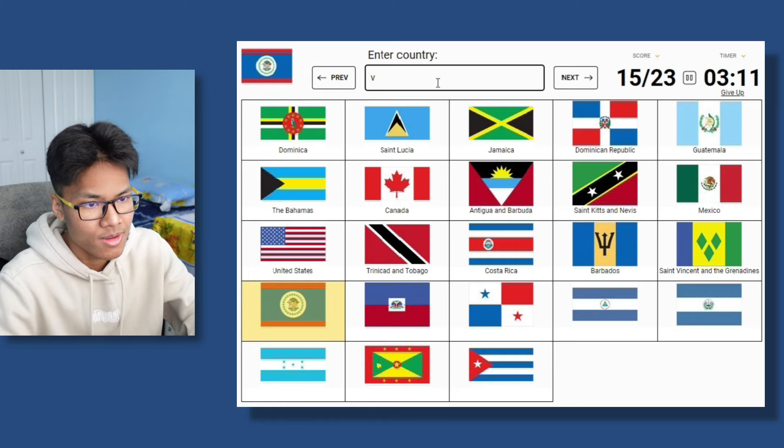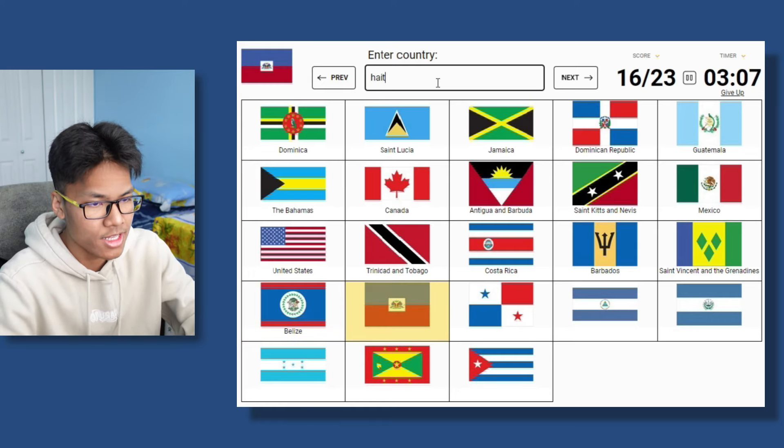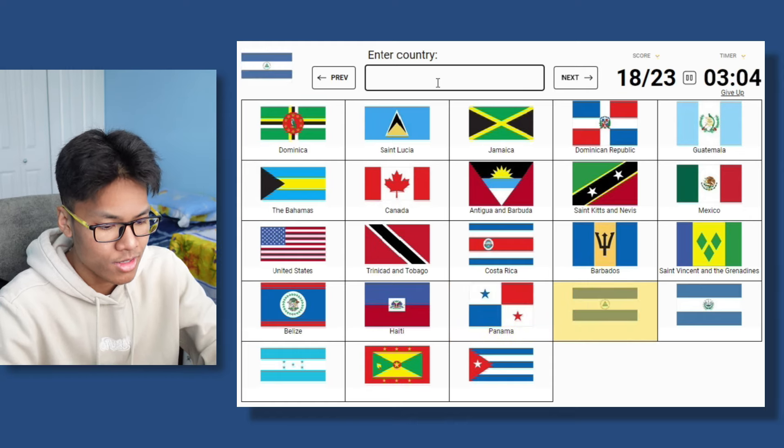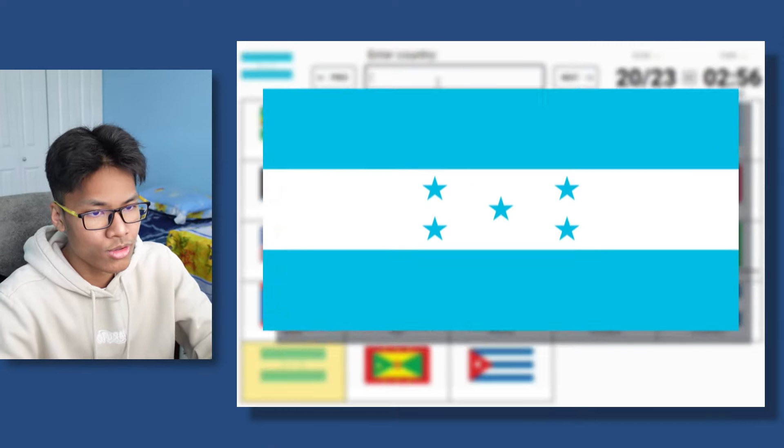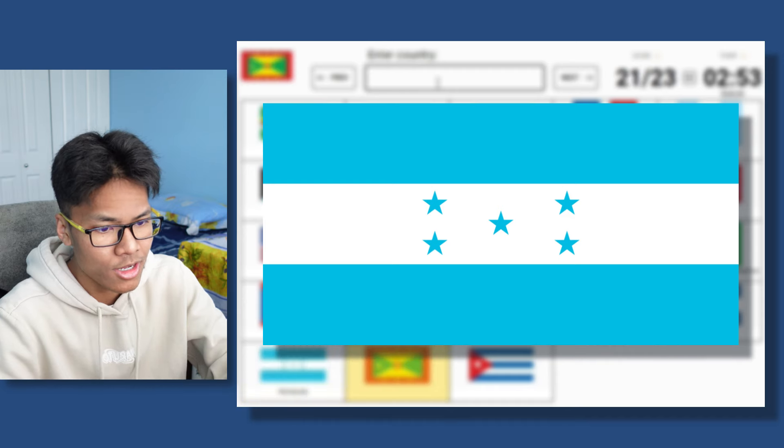This one is Belize. This is Haiti. And this one is Panama. This one is Nicaragua. This one is El Salvador. Honduras — you can remember because of the shape of the stars, it looks like an H.